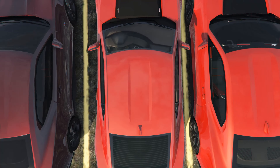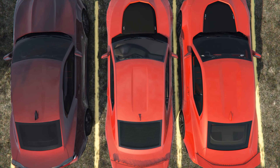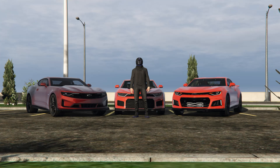In terms of a bird's eye view angle of the cars, you can see they all look pretty much the same. The only difference is the hood — in the GTA version compared to the 2021 Camaro it looks a bit different, but it still looks pretty damn nice.